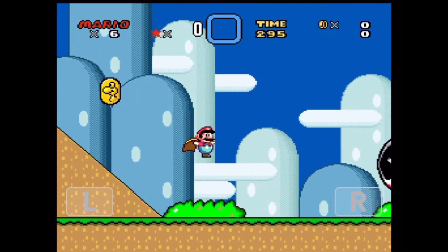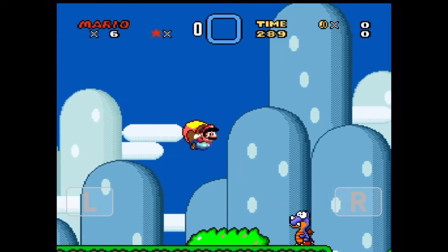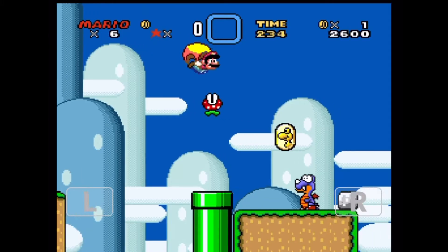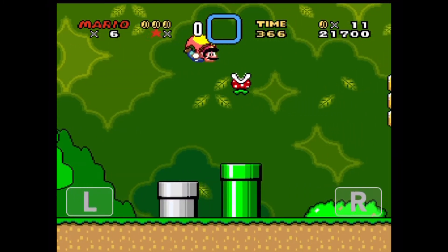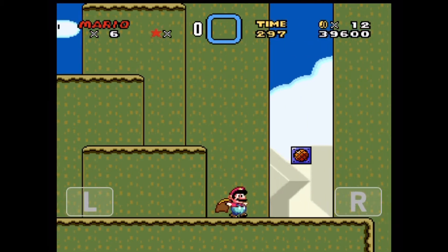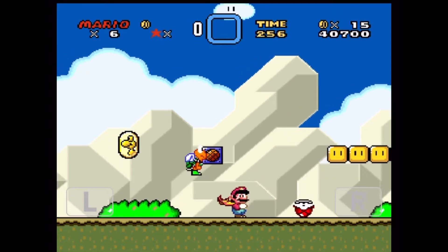Yoshi's Island 1 is mostly smooth sailing, but since I can technically just fly on the top of the level, I'm going to be staying kind of low to the ground so you guys can actually have a view of what's going on in the level. Level 2 was easy — I just got hit by a piranha plant. Level 3 was annoying because there wasn't a lot of room for air. There were a lot of tight spaces, but it was possible.